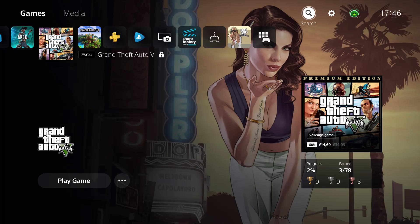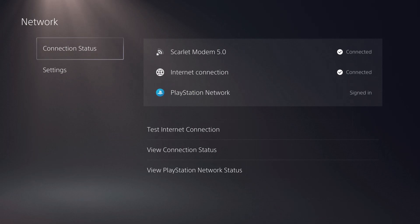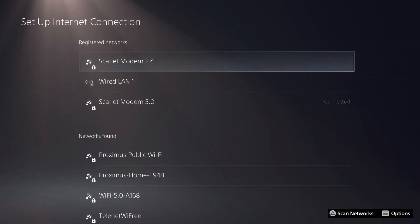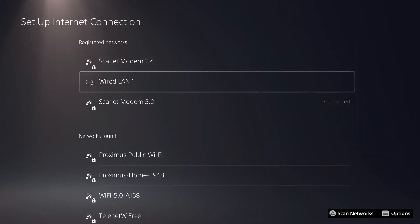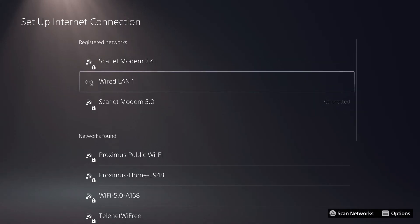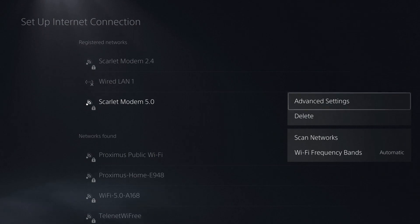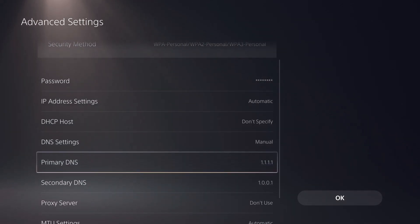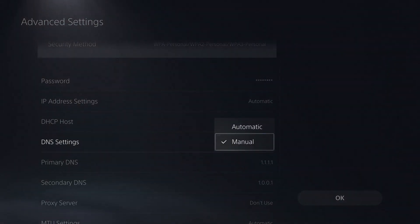The fourth way is using DNS codes to get better internet connection. Go to Network, then Set Up Internet Connection — not Test Internet Connection. Select your current internet connection. If you're using an Ethernet connection, DNS codes won't have a very big effect, but on 2.4 GHz and 5.0 GHz they'll have a bigger effect. Choose 5.0, click Options, go to Advanced Settings, then scroll down to DNS.